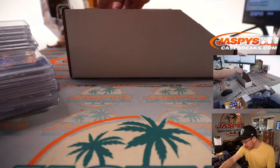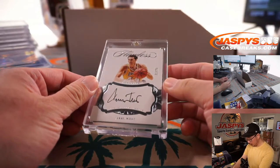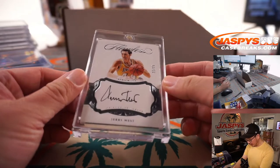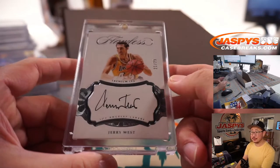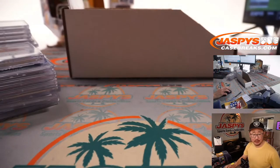A couple more Flawless cards — one Flawless, I see a plate. Jerry West, Premium Ink from Flawless, 21 out of 25. That's nice. That's from 16-17 Flawless Hoops, the logo. That's another Laker for Brandon.